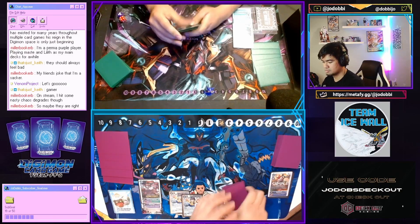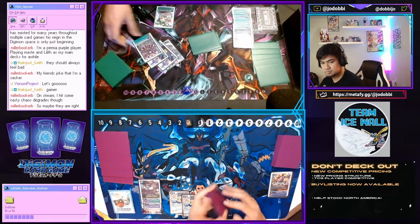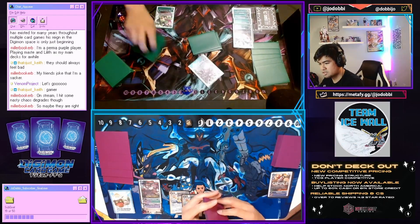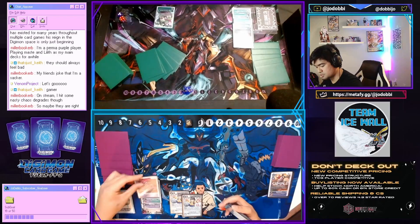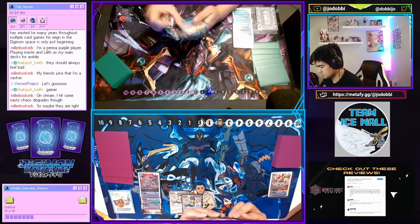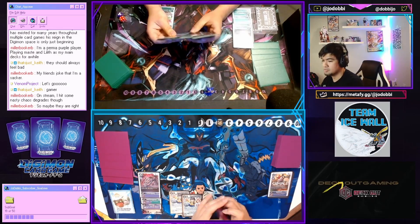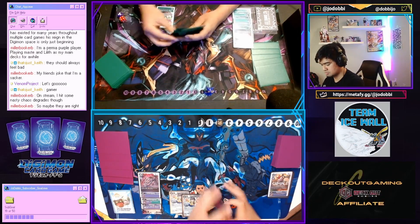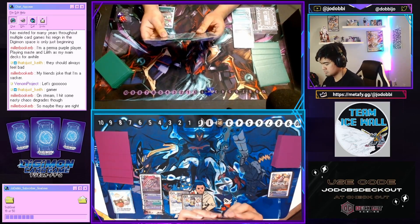Dark Tyranimon is my first revealed secret tech — if you saw my YouTube short, I hope you liked that. I'm setting this up because I know he's way ahead of me and he's just going to swing for everything. But Grandis typically needs two Digimon to swing for game, which is why I'm kind of just setting up here, hoping to have a counter turn at the end of whatever havoc this player will proceed to dish out.